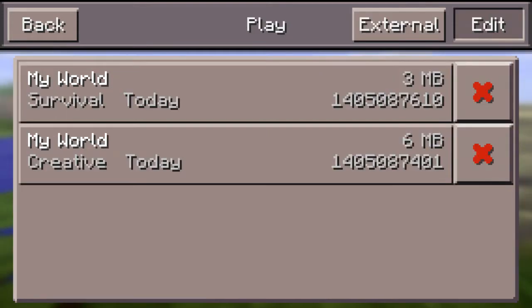New instant ticking of water and lava. Moving on to new blocks: podzol, mycelium, huge mushroom blocks, cocoa, nether portal frame, double plants, more stairs and slabs for new wood types, new log types.